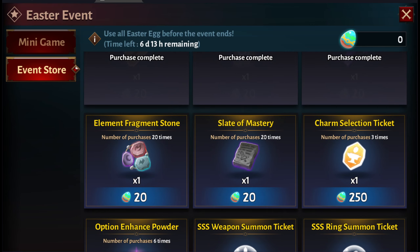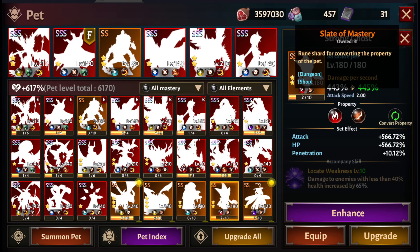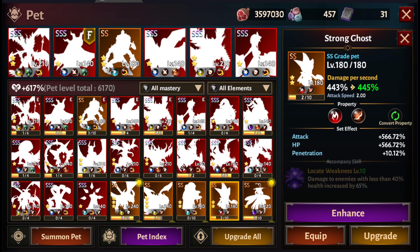You need slates of mastery in order to change and activate pet skills — like activating tempest over here. If you don't have enough of these, you won't be able to do so. So whether you're running a bow build or any other build, you need slates of mastery to really enhance your pets.